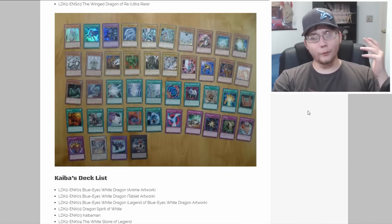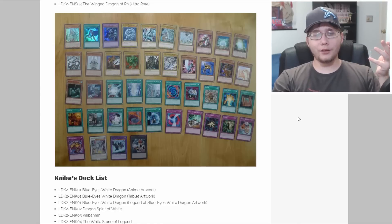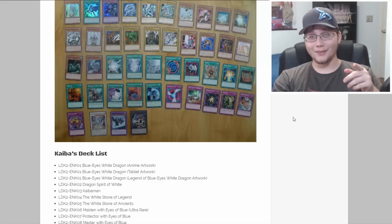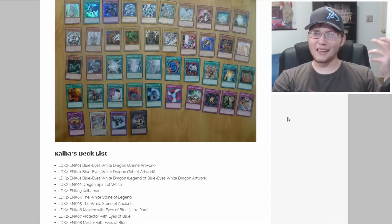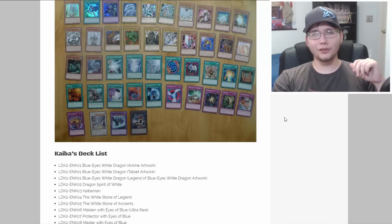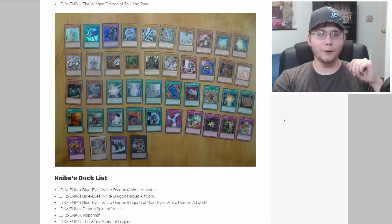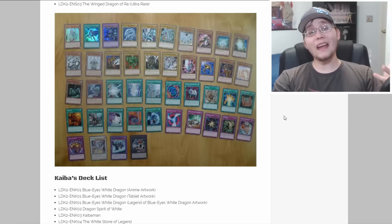Next up is Kaiba's cards. It looks like we're getting reprints from the Blue-Eyes structure deck — a lot of cards that needed reprinting — plus Dragon Spirit of White and White Stone of Ancients, which is also getting reprinted here. That makes sense since Black Stone of Legend is getting reprinted in the Joey deck. The only thing that seems to be missing is Sage with Eyes of Blue, and maybe Twin-Headed Blast Dragon, but otherwise most cards seem to be there.